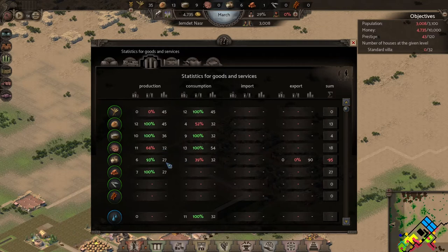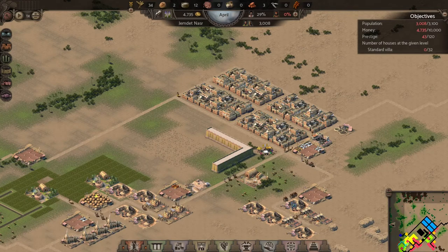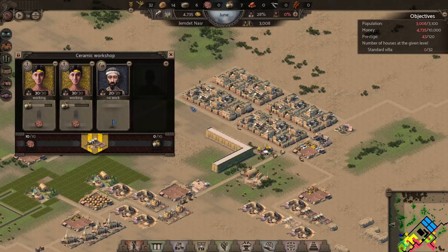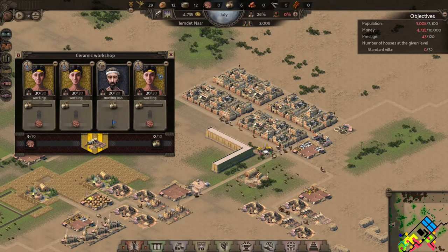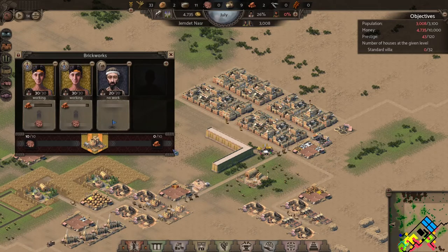Let's focus on our economy. It looks like we're doing pretty good except for pottery — we don't quite have enough pottery being made to service our population completely. We only have six in stock right now, which is not much. Let's go ahead and put some more workers over here because we've got clay stored up, so we should be able to get a ton more pottery being made.